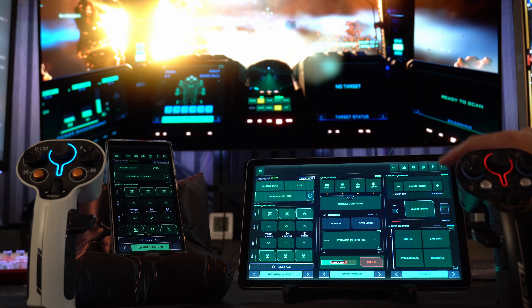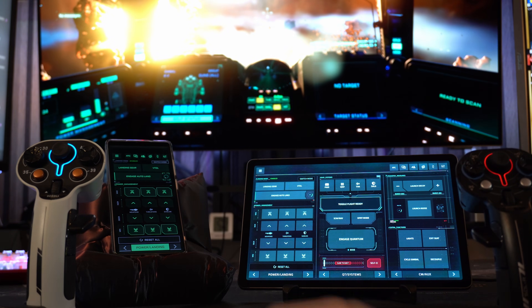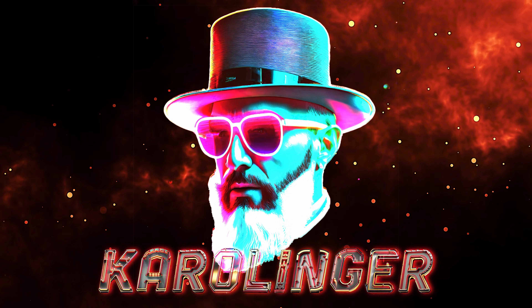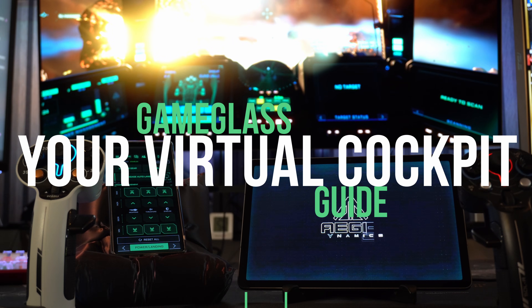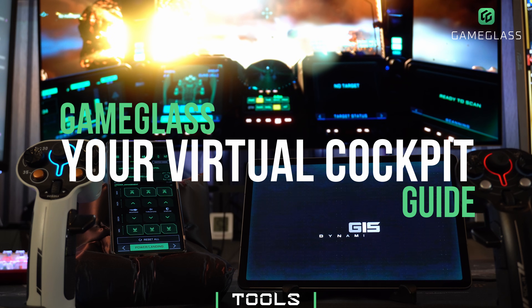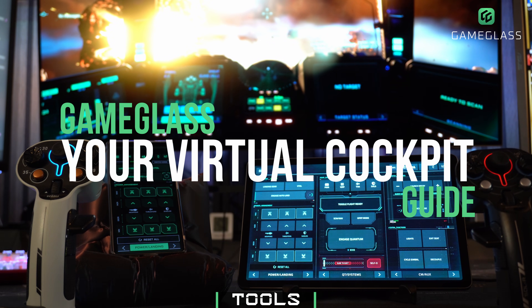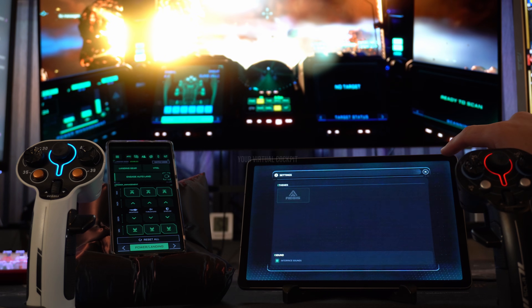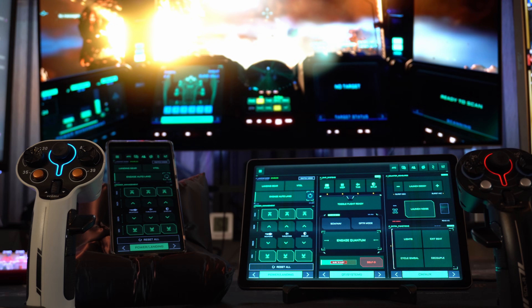Want the best way to bring even the most complicated keyboard shortcuts to your phone or tablet in a simple and visually appealing way? Want to mirror your Star Citizen MFDs directly in the manufacturer's look and always call up the right function without fiddling around? Then you've come to the right place, because we're taking a detailed look at the latest Game Glass version, all its features, and in particular how you can quickly and easily perfect your Star Citizen workflow.